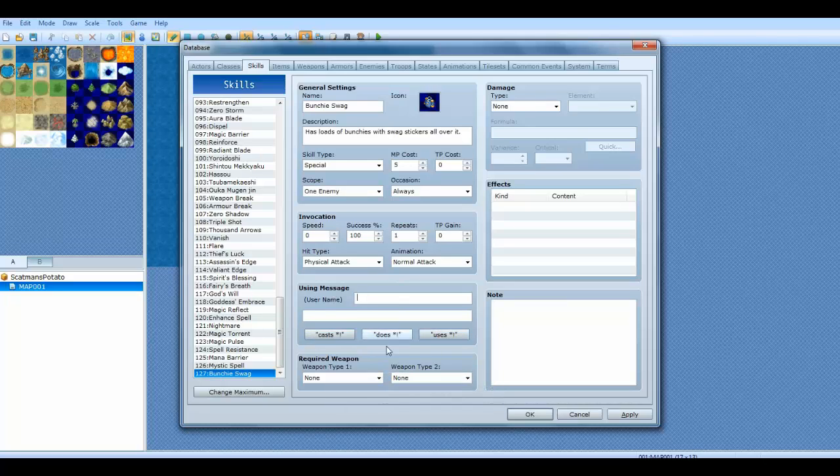Message is what it says when you use the skill. So the username — which means the actor's name in our case — if Eric was using it, it'd say 'Eric does Bunchy Swag.' Down here you have weapon type. Say if you want magic spells to only be able to be used while you're holding a rod or when you have some kind of staff equipped, that's how you would do this — you'd select staff. So now Bunchy Swag can only be used if you have a staff, or a sword for example. If you say none, it can be used with any weapon.